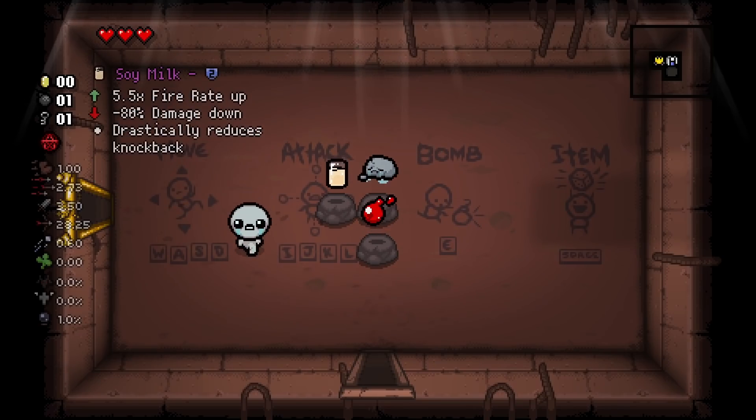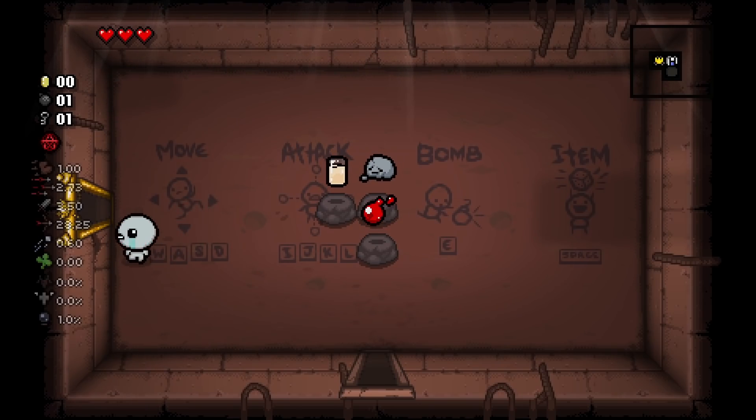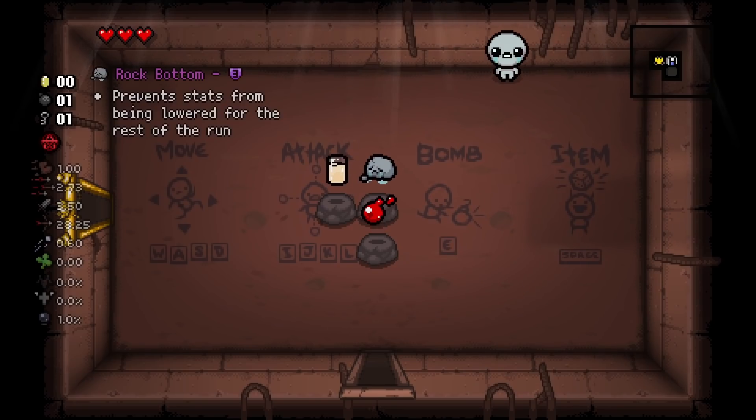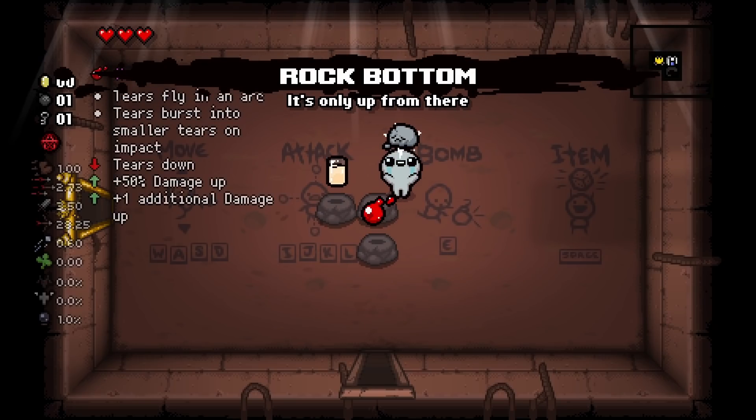Alright, so today we're going to be looking at a synergy — kind of a synergy, it's a weird one. It's not good; this is the kind of thing you pick up if you want to have fun, not if you want to have a good run. First step is having a really high range stat — you can get that with placebo range-up pills or range upgrades. I just gave myself the stats because I'm not trying to work here.